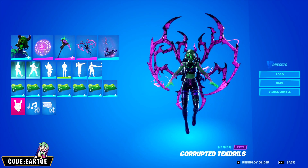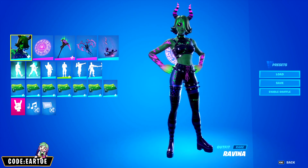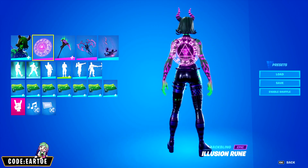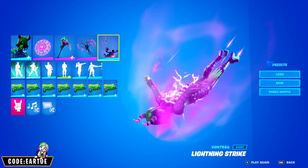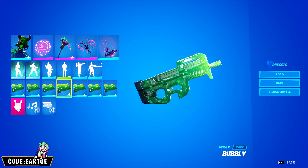Last but not least, we have a combo for the glider called Corrupted Tendrils. For the outfit, Ravina; for the back bling, Illusion Rune; for the pickaxe, Dark Shard; for the contrail, Lightning Strike; and for the wrap, Bubbly. Let's see how this works in game.